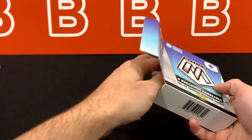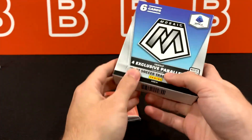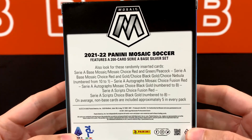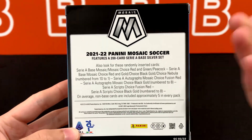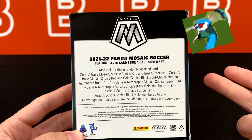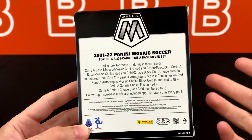So here it is, just one pack. You're getting six cards total, no base in these. Here's the back so you guys can see what you get from this box. Your typical parallels are the reds and greens, the super short print peacocks, red and golds out of 88, black golds to eight, and of course the beautiful one-of-one nebulas.